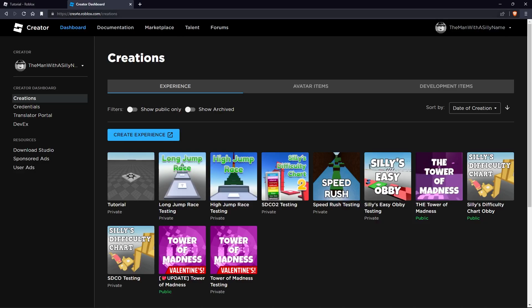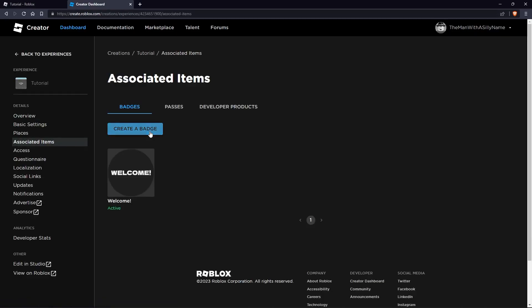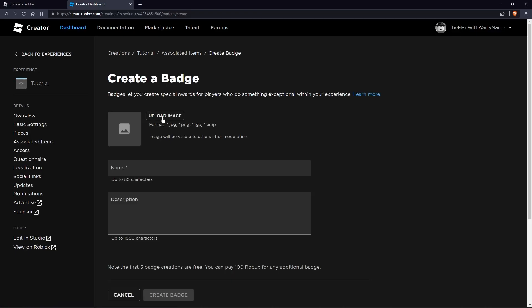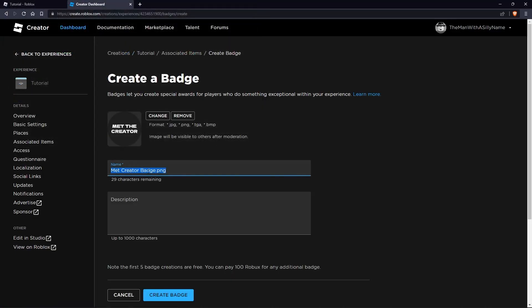The first thing you want to do is go over to create.roblox.com and then choose the place that you want to upload the badge to. Then go to Associated Items, click on Create a Badge, and you can choose an image. I'm just going to call this 'You Met the Creator' and for the description we can just say 'You met the creator in game', then click on Create Badge.